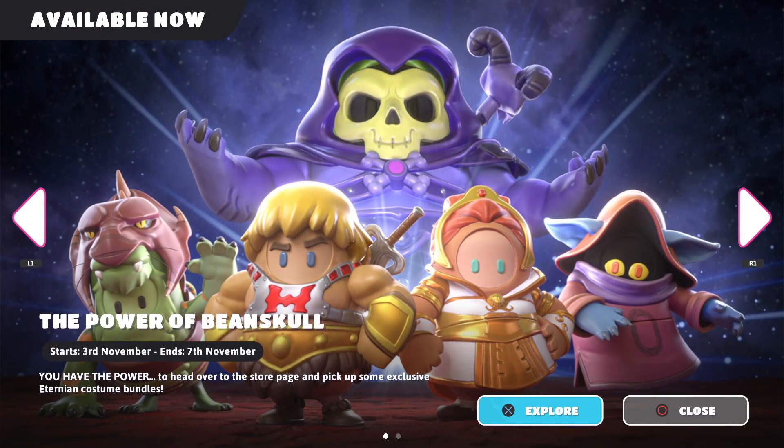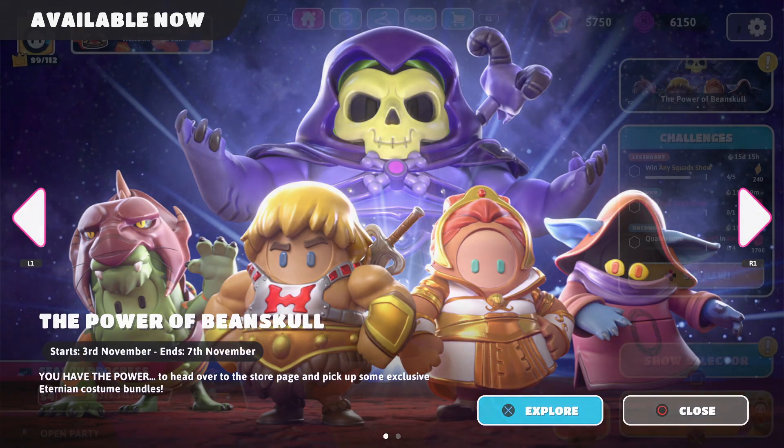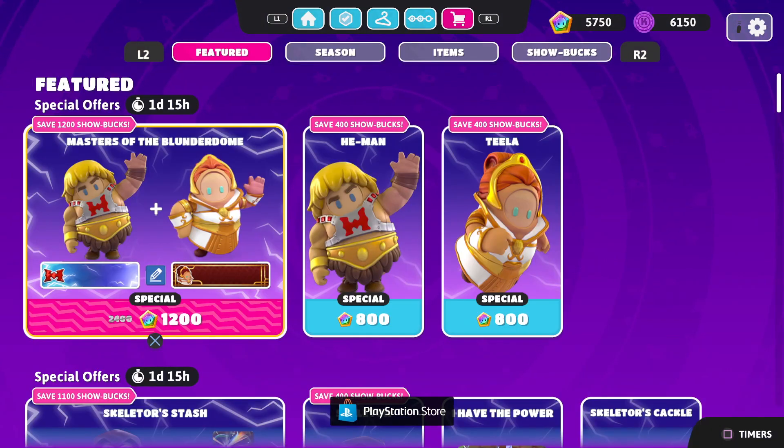Hello ZeeBird, welcome back to Fall Guys Ultimate Knockout. Today, a whole ton of He-Man content has made its way to the game with the Power of the Bean Skull. Three different bundles and a brand new event are going on right now. We're going to be taking a look at one of the bundles and of course participating in the event.